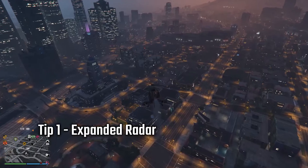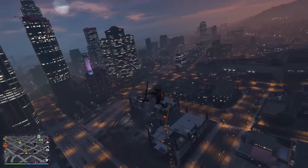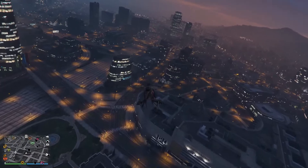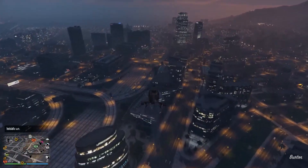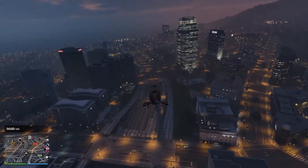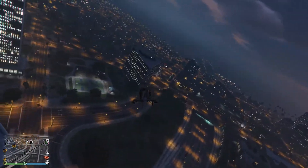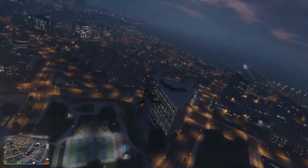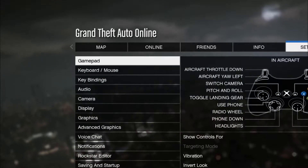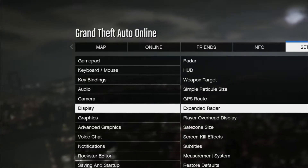Tip one: Expanded Radar. This is a very simple tip — a lot of people know this, but for the few beginners that don't, it's a very useful tip, especially if you're going for a high K/D or trying to kill other players or avoid getting killed yourself. It provides much higher situational awareness and makes it easier to detect and avoid targets, especially when flying and doing strafing or bombing runs. Go to Settings, then Display, then Expanded Radar and turn that on.